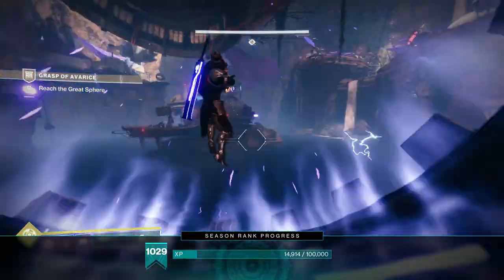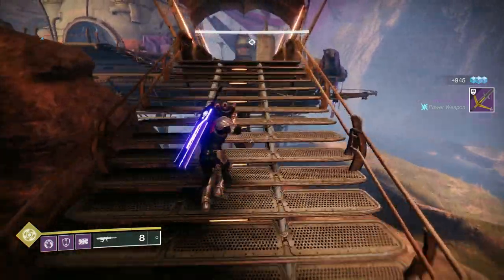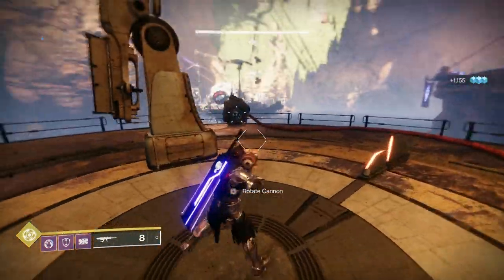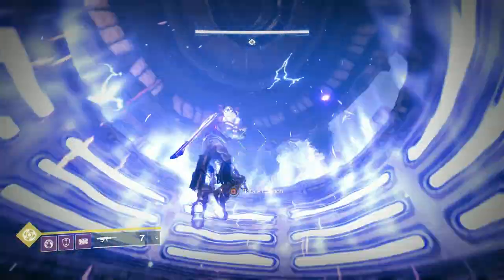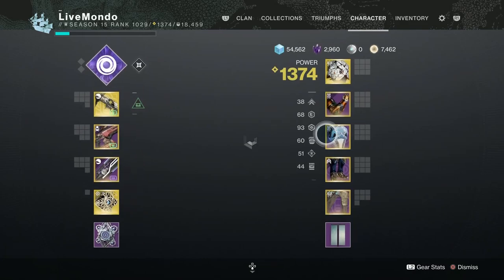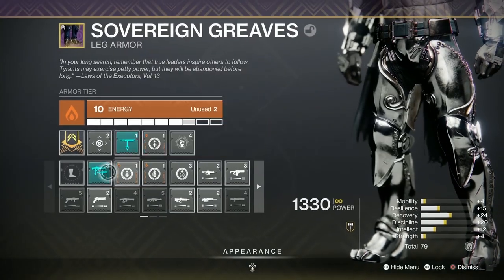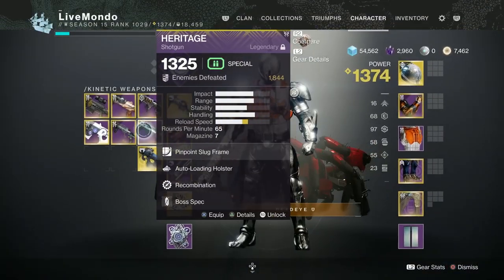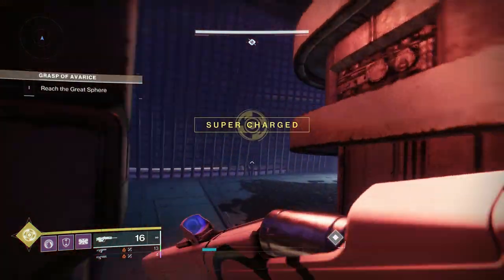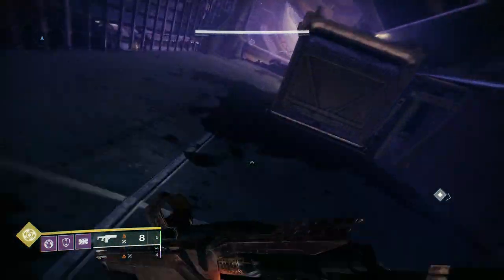That's the cannon section done. All cannons now point toward wherever you are, and the cannon resets to the middle. You're one activity away from your flawless emblem. When we get up to the boss I'll change my chest plate to get the double linear fusion rifle reserves — ammo can be an issue here more than anywhere else, even more than the ogre section. You need to produce a fair amount of Sleeper Simulant ammunition.